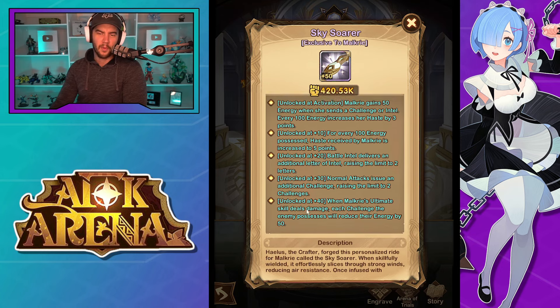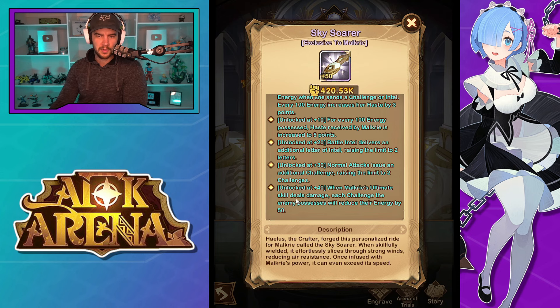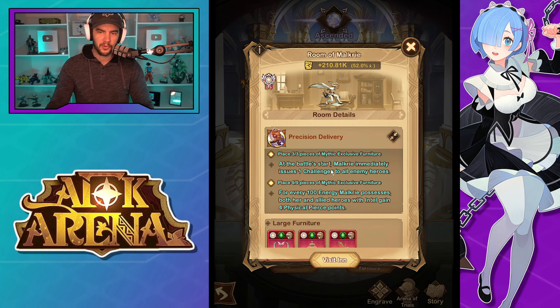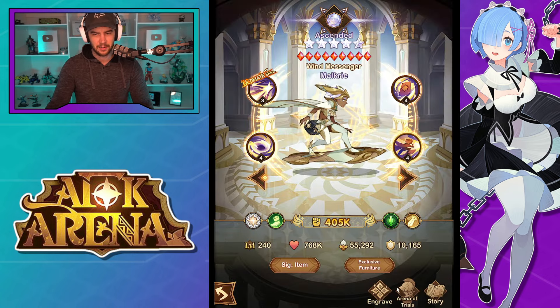Her new level 40 signature item: when Malkyrie's ultimate skill deals damage, each challenge the enemy possesses will reduce their energy by 50 — so she gets some energy control as well. For her furniture, at battle start she immediately issues one challenge to all enemy heroes, which is nice because it means she instantly triggers her ult. For every 100 energy Malkyrie possesses, both she and allied heroes gain four physical pierce — basically 40 physical pierce for her and allies over the battle, which is pretty decent.